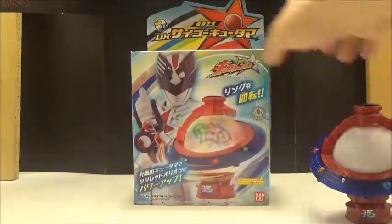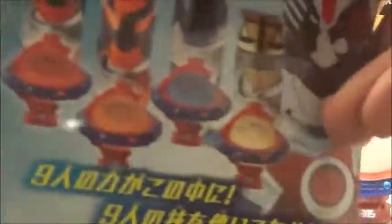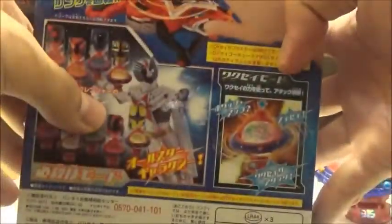Before anything else, we're going to take a look at the box. The box is a little bit of a unique size — more of a full-on boxy style rather than the flat rectangular style. It does have a lot of cool artwork around it, and on the top it shows the main Kyurangers. The bottom is pretty much just Japanese text, and the back shows the features of the Kyutama.